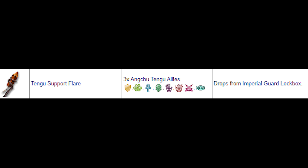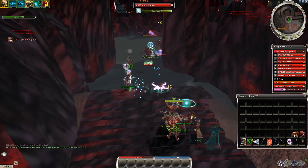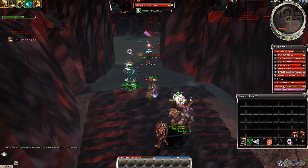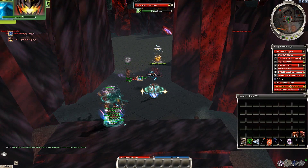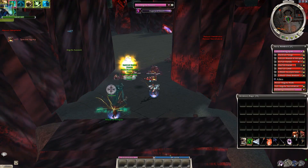Only 2 stones left. The Tango Support Flare also summons 3 random allies, but these have much better builds than the previous Warhorn's. Almost all of them have decent builds with elite skills like 100 Blades, Panic, Spiteful Spirit, Peace and Harmony, Sandstorm, Way of the Assassin, and more. The stone is a possible reward from the Imperial Guard Lockbox, another Winds of Change item, but it's easy to farm with the Ministerial Commendation farm.